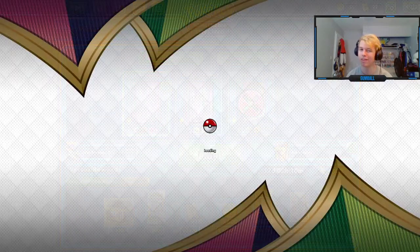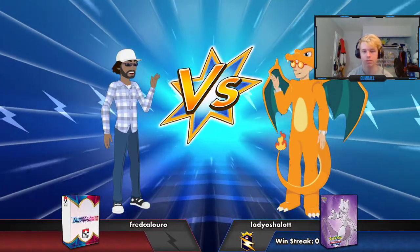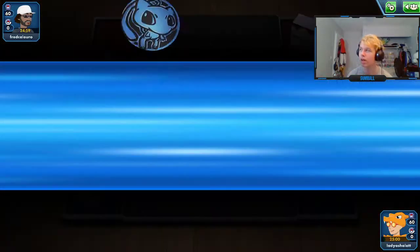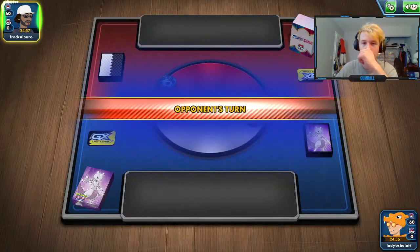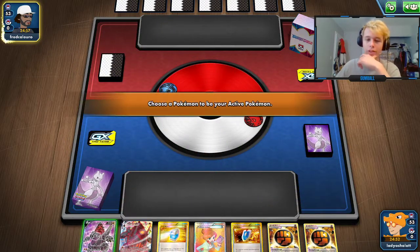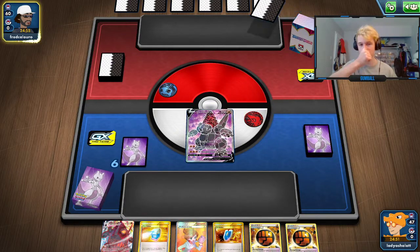That's another thing I was thinking about putting in the deck — a one-of Ranger. But a lot of the games against ADP where I don't brick, I usually win. Turn-one Karina in that situation would have been insane — even just the Karina to find Macargo on the following turn.